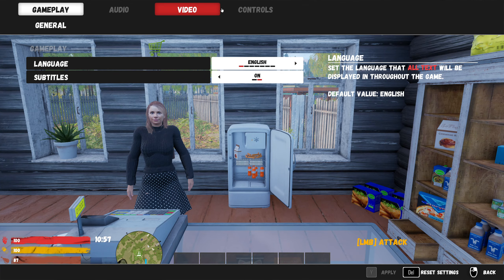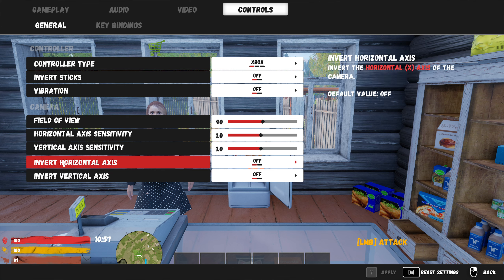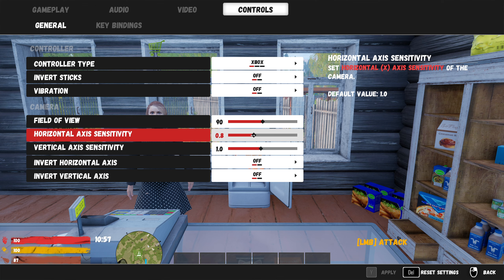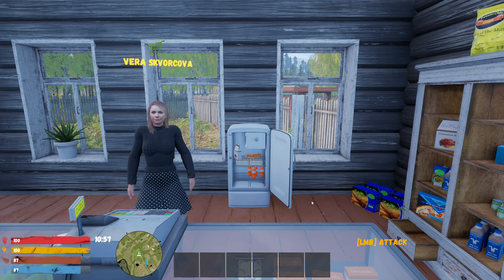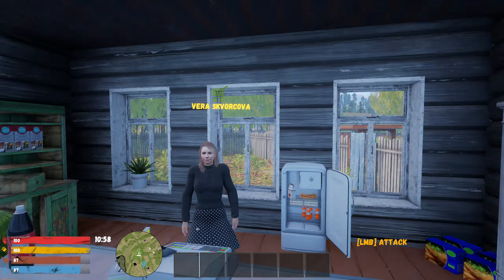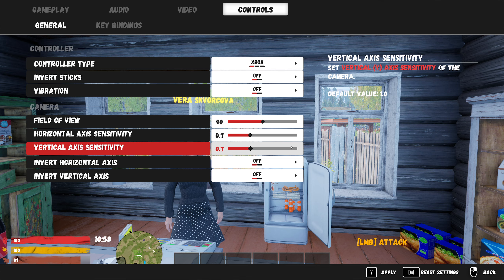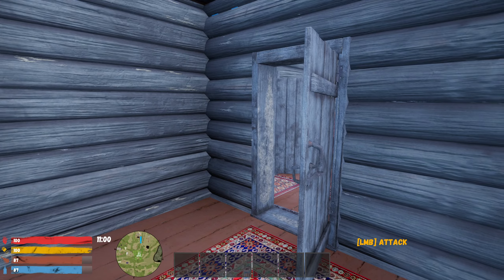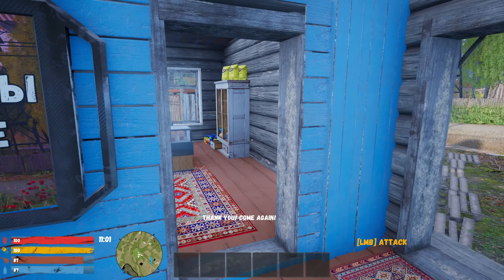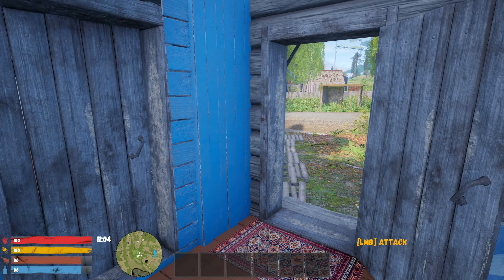Oh hello, Vera Skvortova — you have some sausages there. The mouse sensitivity is insane. I see the English option is there. Let me go into settings — field of view is 90, I like that. Let me lower the sensitivity, maybe 0.7. Apply, resume. Yeah, a bit better.